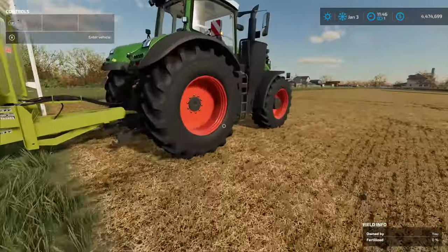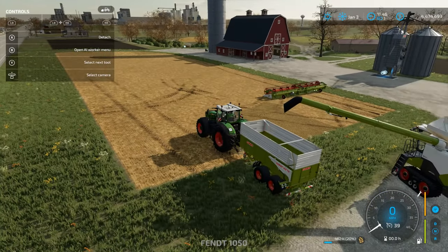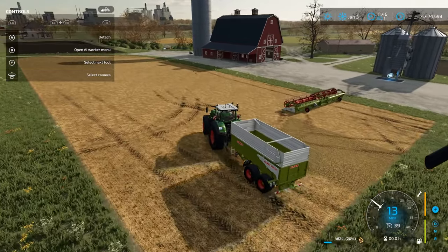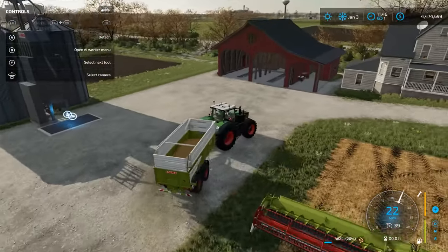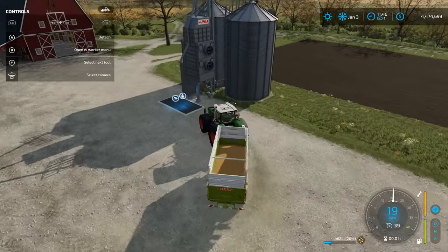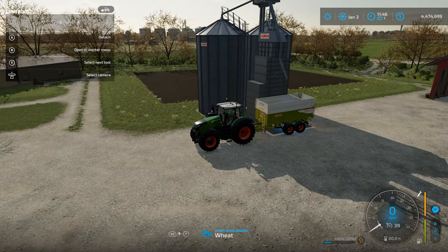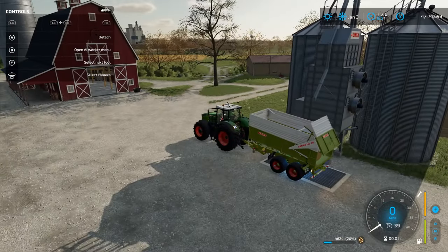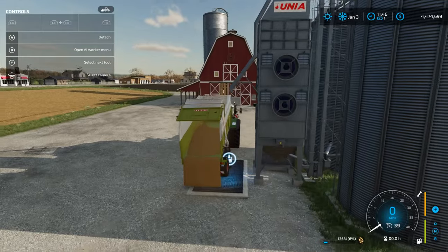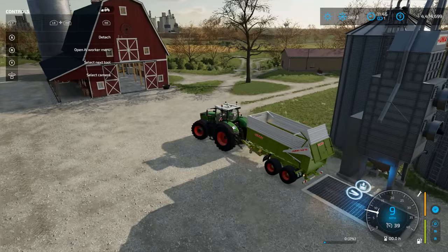Once it's done, you're going to hop back into the tractor and you can either take this to a sell point or take it over to your grain silo on the farm. What you would do is just pull up here like this — once you're up there, it will come up on the bottom of the screen for you to start unloading your wheat. Just hit whatever control that says, and there goes your wheat into the grain silo.